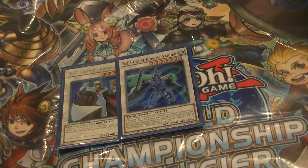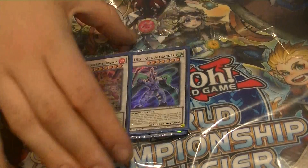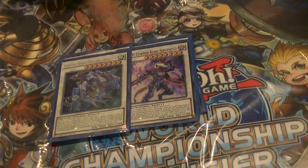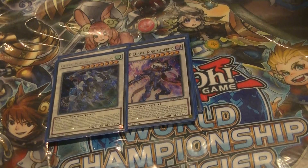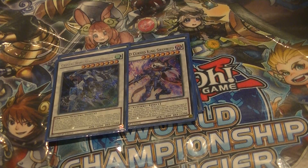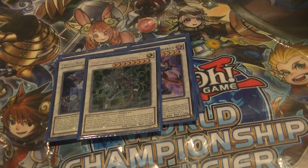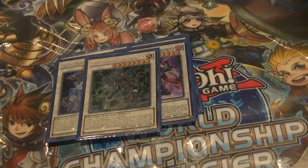One Beowulf and two Rounds of Fusion. For synchros: playing Formula Synchron and Hyper Librarian — that combo is busted, it's really good. For level 7s: Gustav King Alexander and Meteorburst Dragon. These cards were phenomenal — I used them a lot. They really help you get through your cards and keep your combo pieces going. With Lamia it's an easy level 8 synchro play, and I've been playing three more level 8s. The first one being Omega — you need Omega. It can dodge cards and it's just that generic level 8 synchro you need.